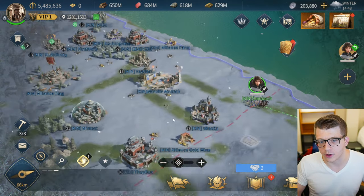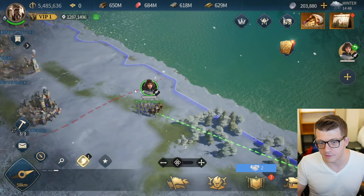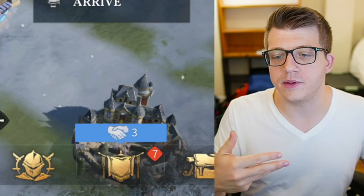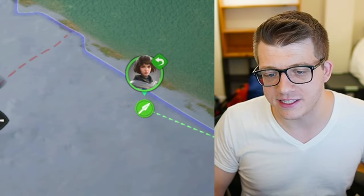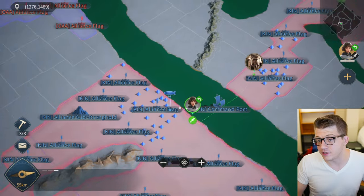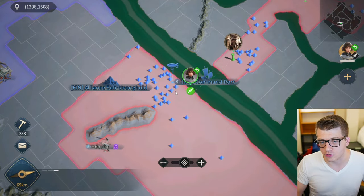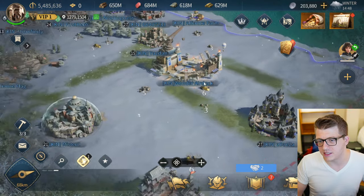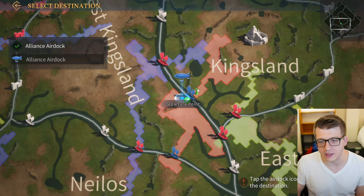The other super cool thing is the air dock. This functions similarly to the regular ports, but these are airships — blimps! As I zoom out you'll see the blimp icon show up on the map. If you control various air docks, you can send your troops to that air dock and fly them to a different dock you control, or you can send them to one of your wonders that you control as well. Because this server is only a couple of days old, this is the only dock we have access to.